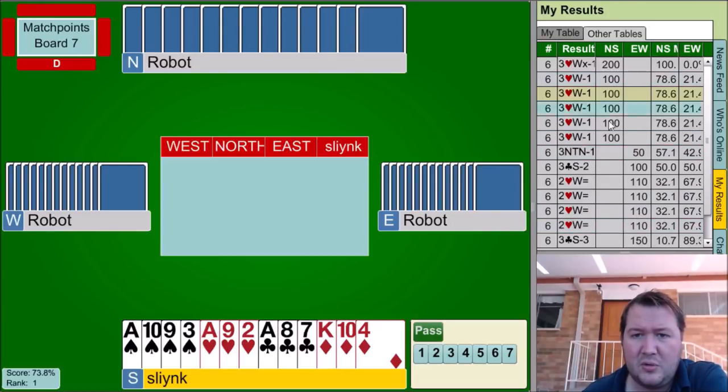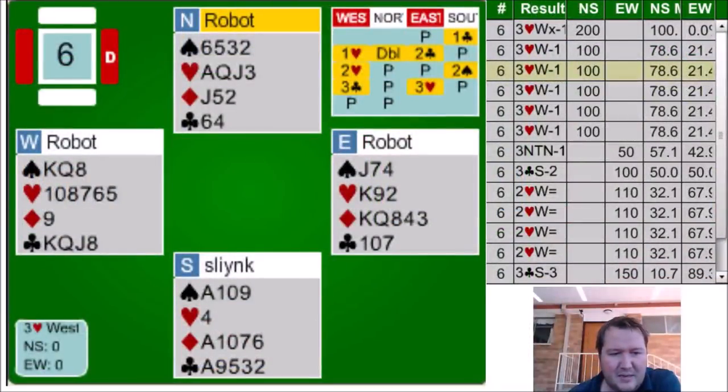Not selling out to two hearts was good. I think I got away with that one. One person doubled for the hundred percent — I think that's actually a reasonable choice, but I think my partner should strongly consider doubling with ace-queen-jack-fourth heart. Anyway, that was board six — two to play.